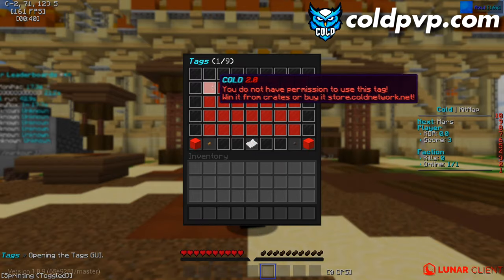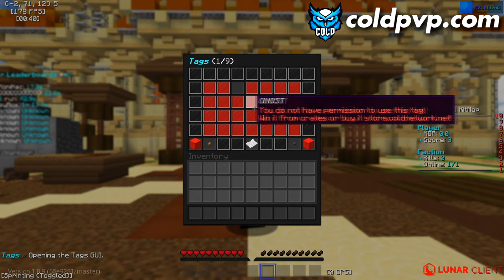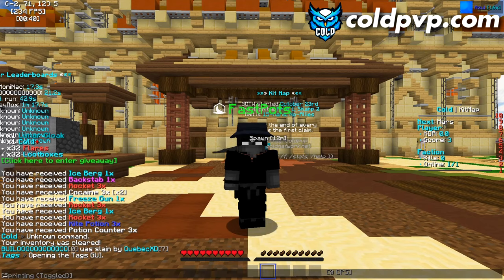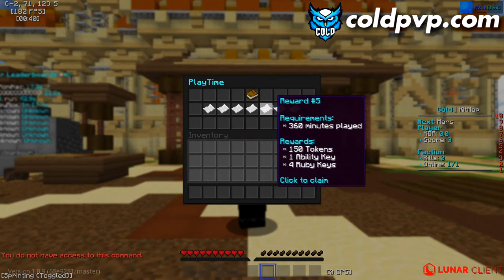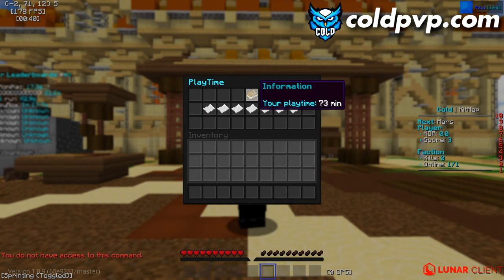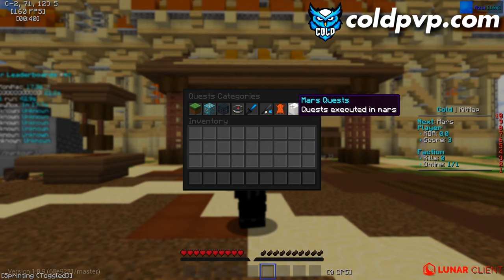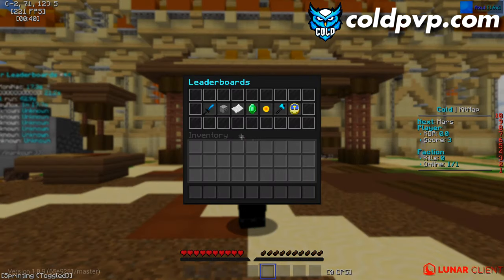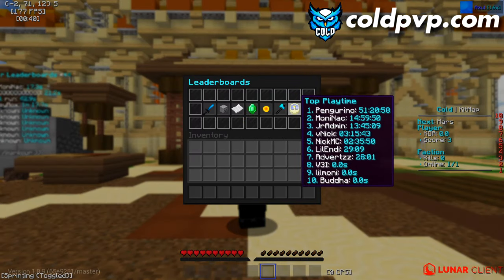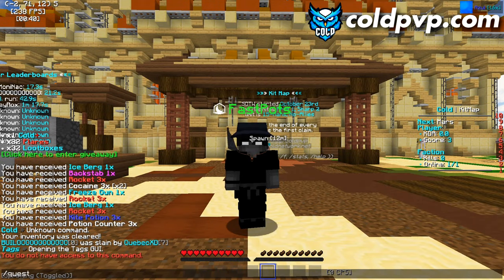You can also buy or win tags off the store. There's a '/playtime' rewards system where you get tokens, crates, and rewards just for playing. There are '/quest' commands for different quests that give rewards, and '/leaderboards' shows you how close you are to the top for prizes.